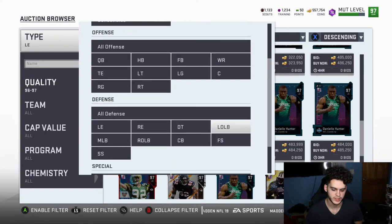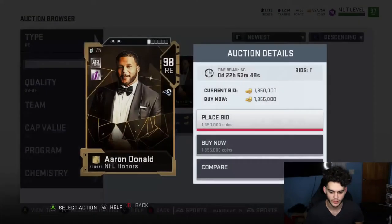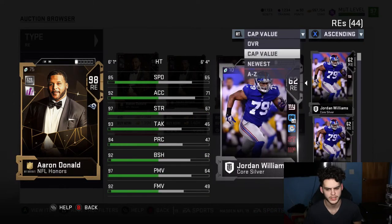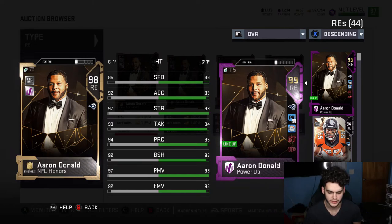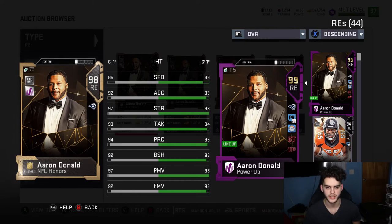Aaron Donald is a beast — he's actually 98 overall and is easily an end-game card, no debate. Powered up to 99 overall, he has 89 speed on my team, about 95 accel, 95-96 tackle, 98 play rec, 99 power move, 96 block shed, and about 94-95 finesse move. This card is insane — highly recommend as an end-game card.